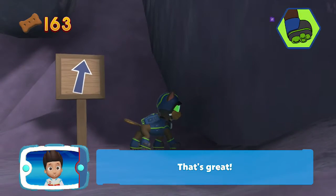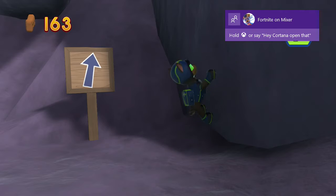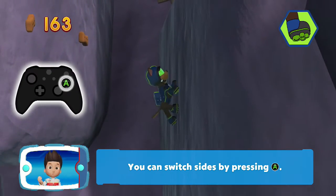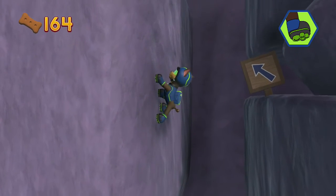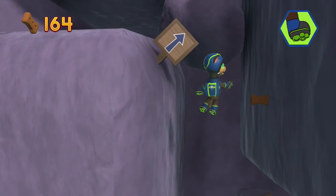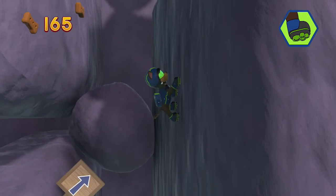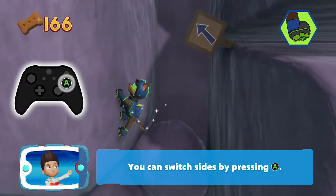Which pup ability? That's great! You can switch sides by pressing the E button. You can switch sides by pressing the E button.